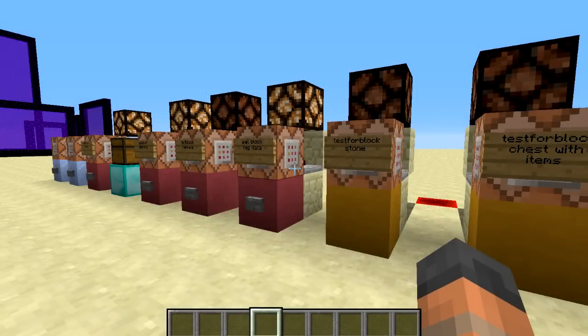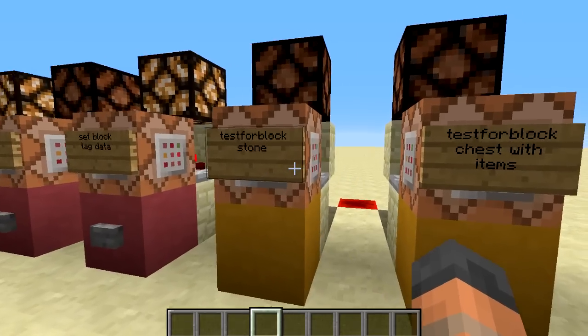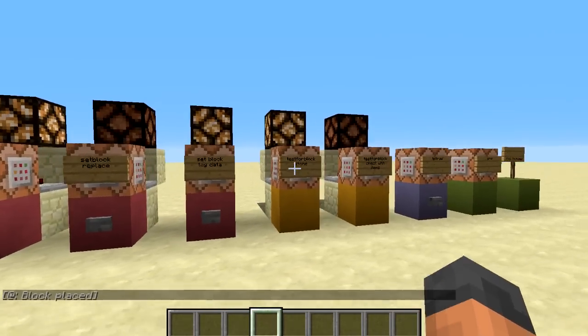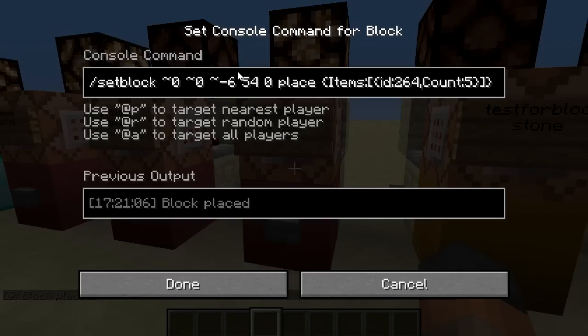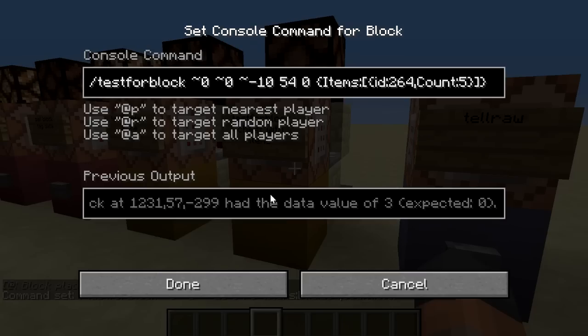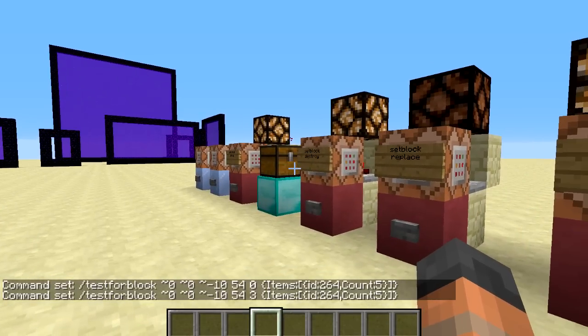Alongside setblock is the 'testforblock' command, which looks for a block at a specified location. This one is looking for stone, and both are hooked up to comparator clocks — place some stone over there and the output turns on. This one is looking for a chest with diamonds, and we can place that down to test it. The data tag specifies chest with items ID 264 and a count of 5. There's a number 3 for the damage value, and changing it back to 0 gives an error — this could be a bug or an incorrect usage.